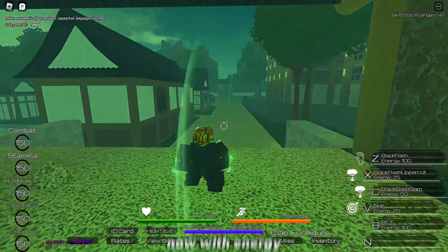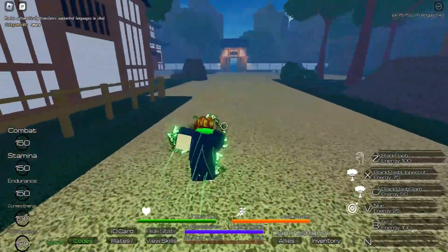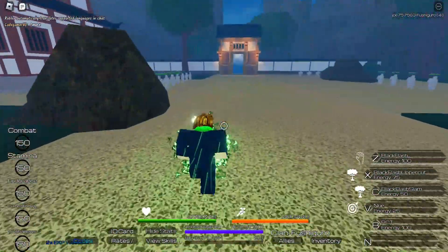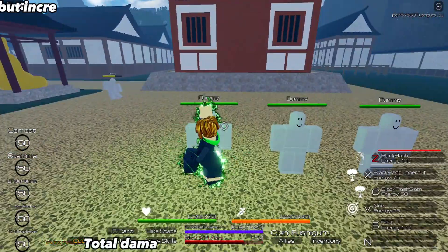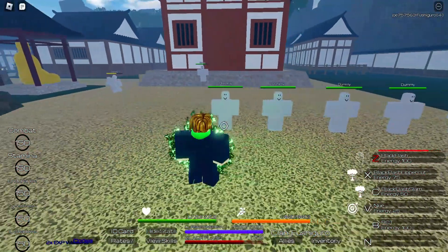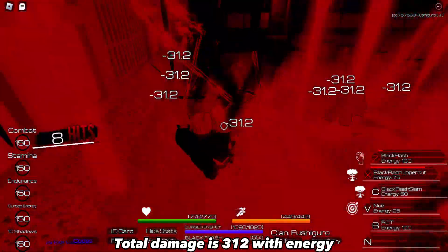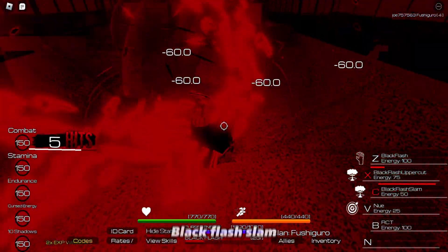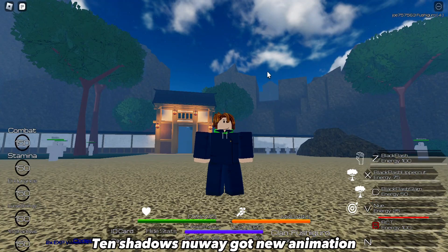Now with Energy. Black Flash Grab — total damage is 134.3 with Energy. Black Flash Uppercut — total damage is 312 with Energy. Black Flash Slam — total damage is 60 with Energy. 10 Shadows New Way got a new animation.